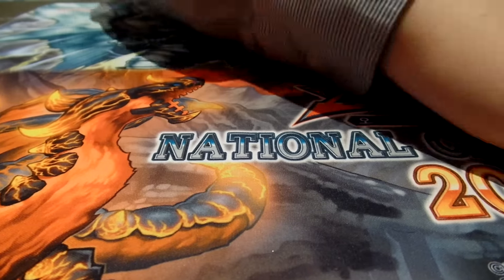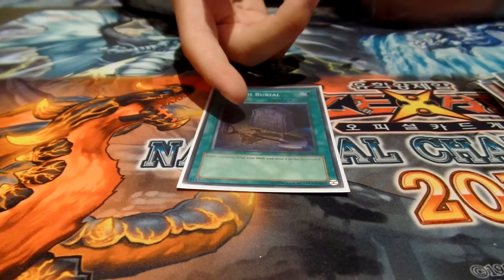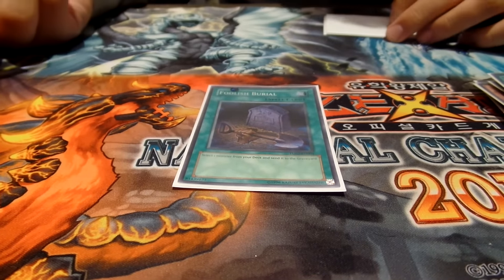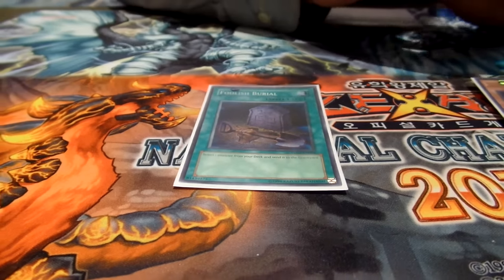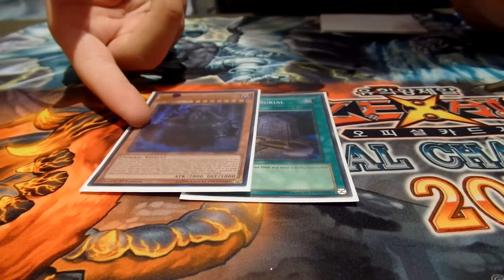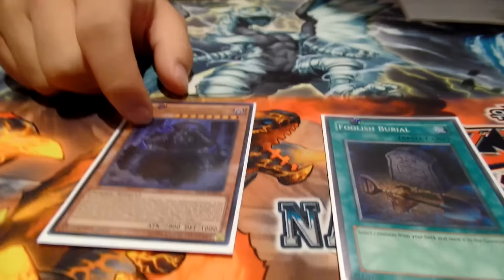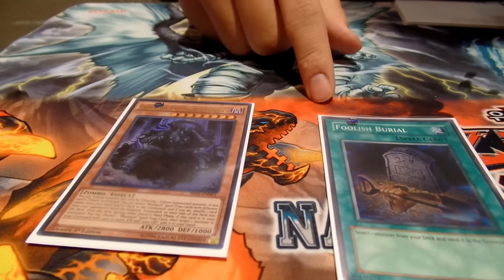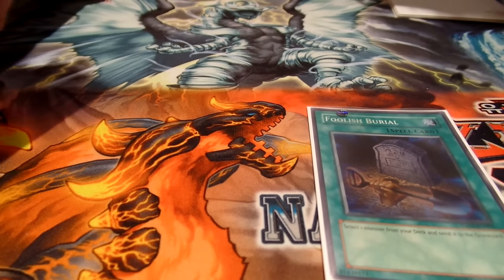Foolish Burial: whenever Edea is sent to the graveyard, you can add one banished card back. So if you draw a spell and break, you can Foolish Burial send Edea and she'll add back your draw spell so you can draw more. Also, Foolish Burial can send Erebus, and when Erebus is in the graveyard you can discard any monarch spell or trap to add any monarch with 2400 attack or more and 1000 defense — so you can add Majesty's Fiend and attack over a big threat because it gains 800 attack.